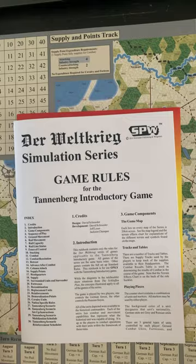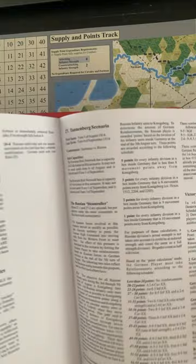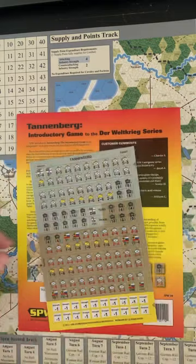What do we got in here? This is an introductory game to get you into the series. It's got a 16-page rulebook, three-column black and white. There's no color. A couple of scenarios in the back.